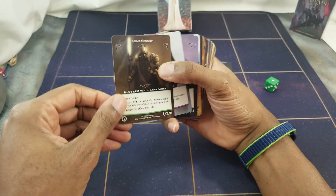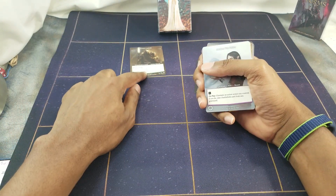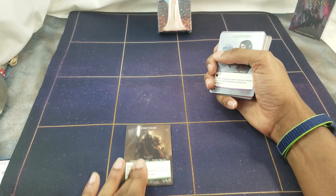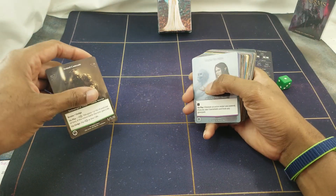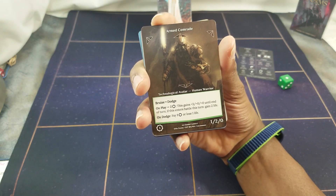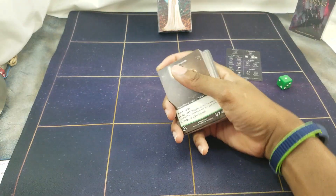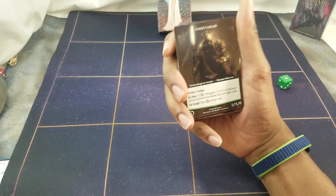There's an attack, health, and weakness on cards. Before I go into all that I'll try to hit it quickly, but for right now we'll flip through the cards. Armored Comrade — this guy has arrows pointing in four directions, meaning it can attack straight ahead, 45-degree diagonal, or behind it. You can cast him in any one of four spots. He's a Technological Avatar and Human Warrior.